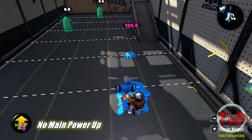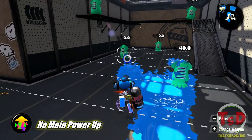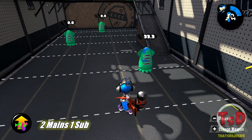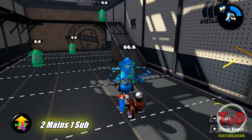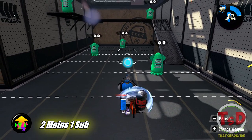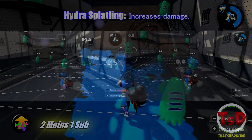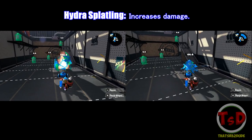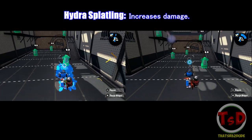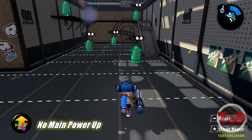For the final two Splatlings — the Hydra Splatling and the Ballpoint Splatling — they both get increased damage when you apply Main Power Up. For the Hydra, a full charge already hits for around 40 damage, but a partial charge does below 33. With Main Power Up, you can get partial hits up to 33 damage and push full-charge hits even higher, though that may not be necessary given how strong it already is.